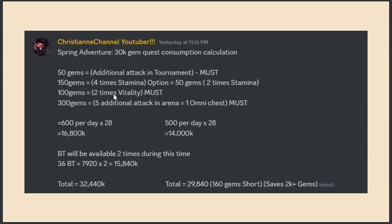Next is the Spring Adventure 30k gem consumption quest calculation. Here's the breakdown of gems you'll be using during the event: 50 gems for additional attacks in tournament — this is a must. Then 150 gems for 4 stamina purchases, and 100 gems for 2 vitality purchases — this is a must.